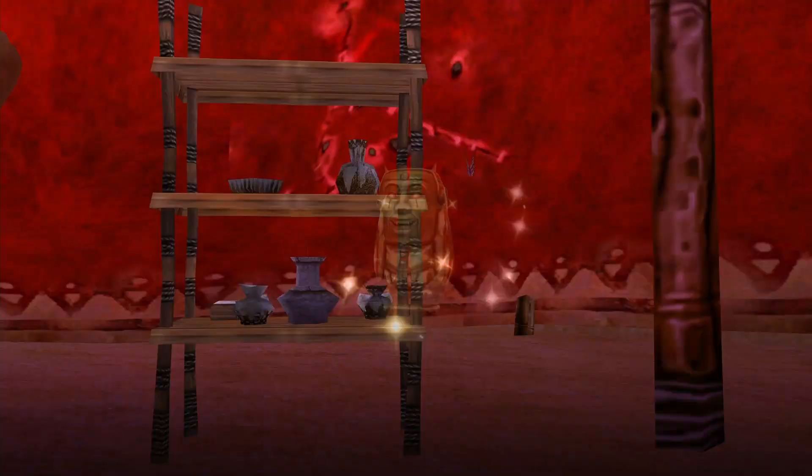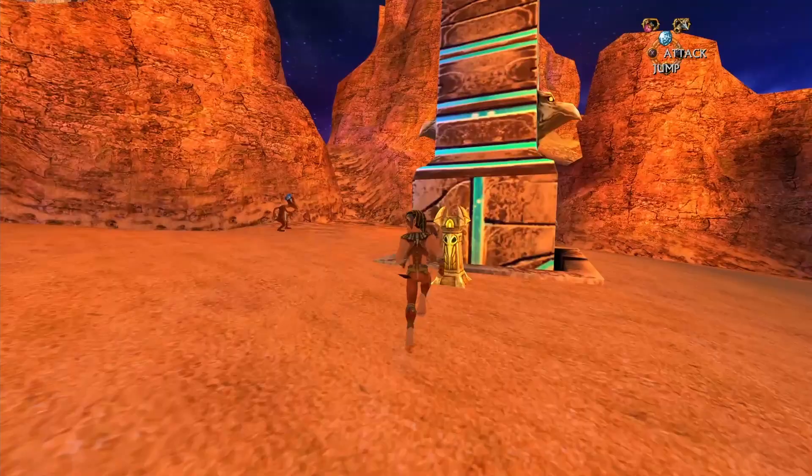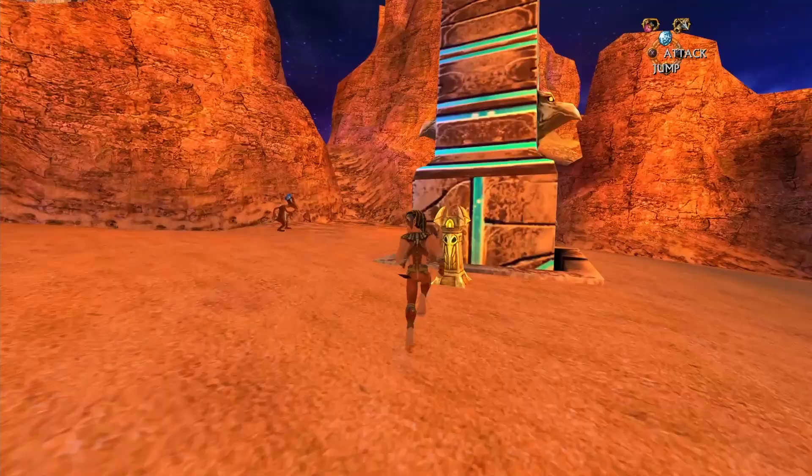After reading the final translation, you can run back to the archaeologist who will give you the Hathor statue. From here, you can unlock the gate with the key you picked up earlier and place the statue on the pedestal by the Great Obelisk.